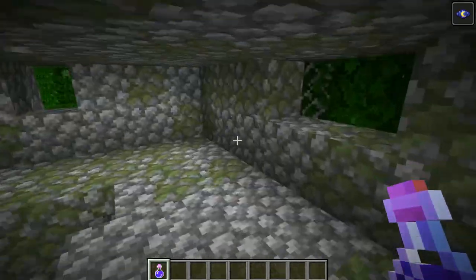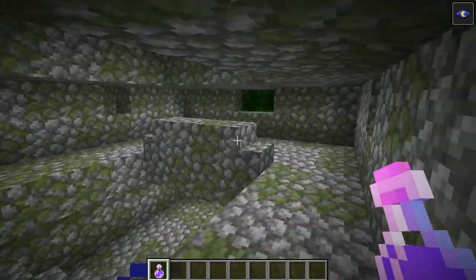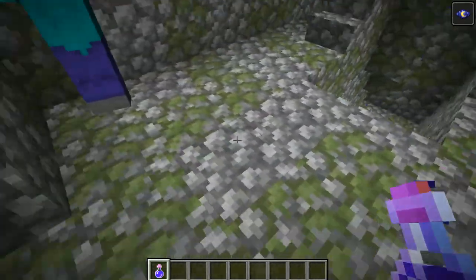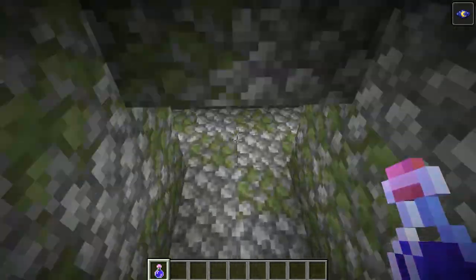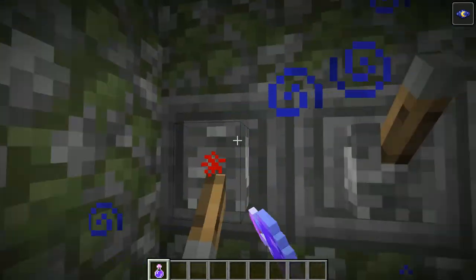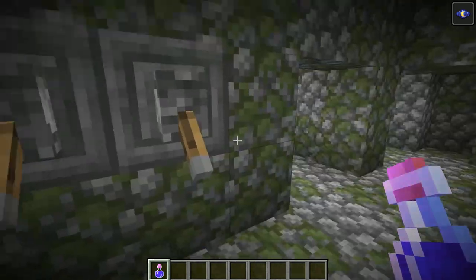So I got my potion, let's shrink up. As I can see a little bit better, this is a whole big room in here. And if you go up here — hello zombie — you've got another room up here. There's not really much up in this room, but you're probably wondering what's down the stairs.